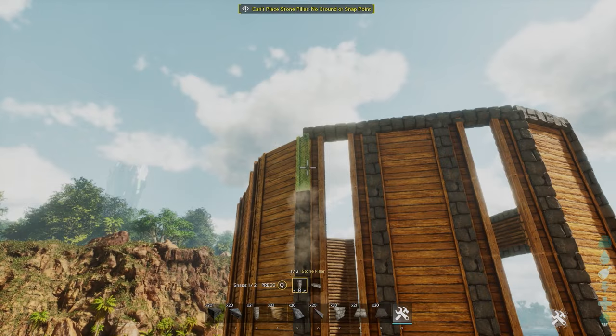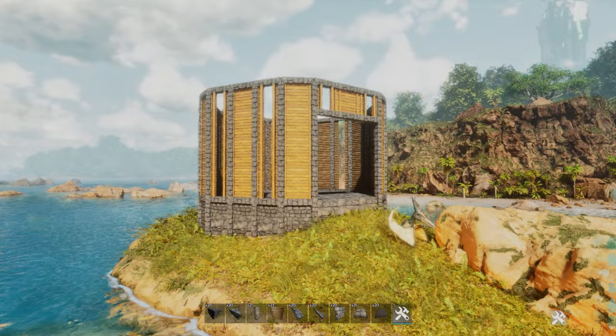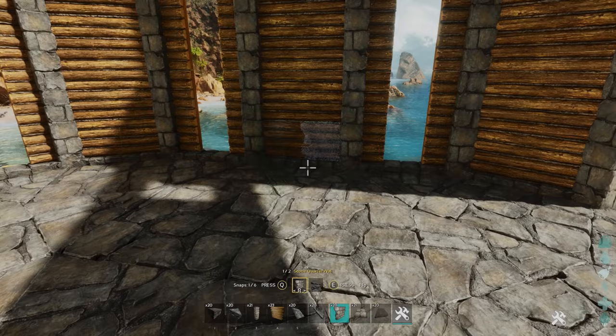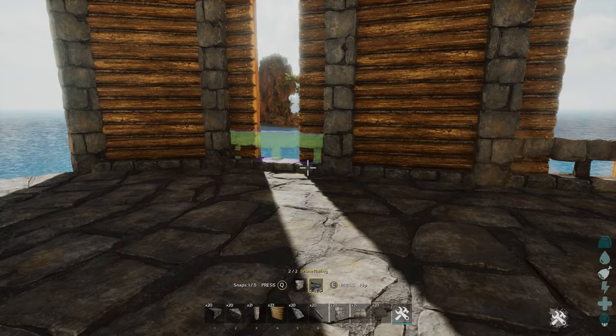Just go around the whole build and do this same thing everywhere. We should end up with something looking like this — that is basically almost the first layer completed. Then what you want to do is take out some stone railings, make sure you flip them, and go around to fill in the bottom of these windows so you don't walk through them anymore and they will actually look like windows.